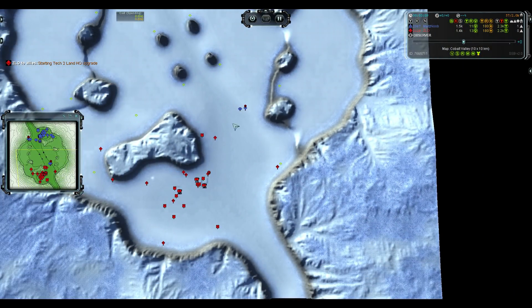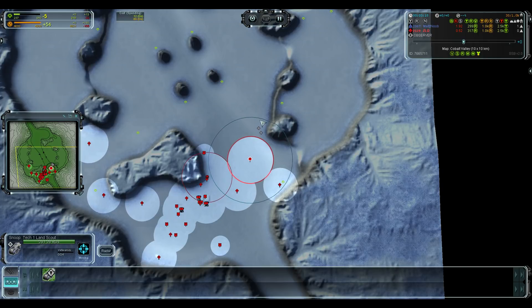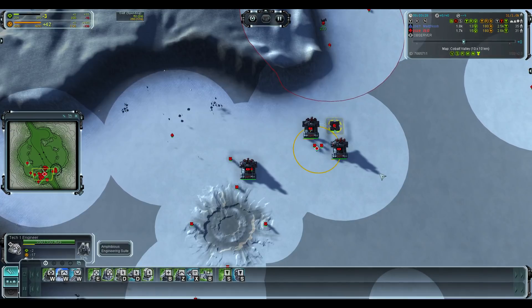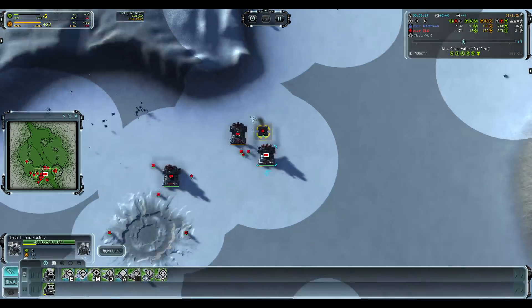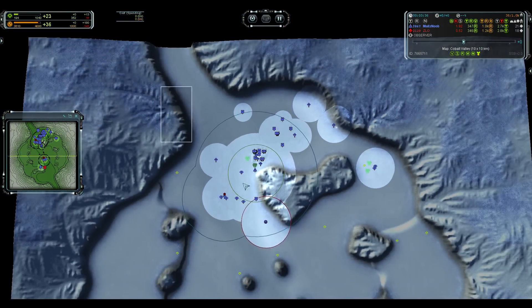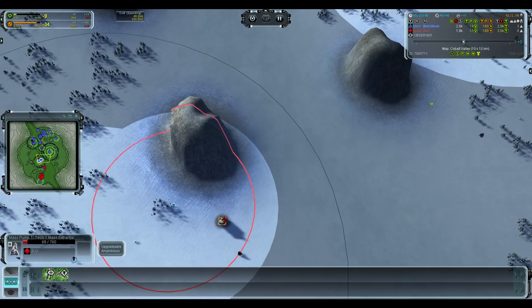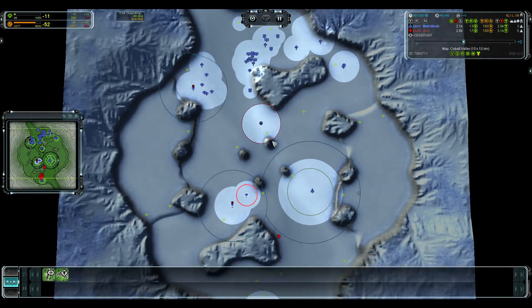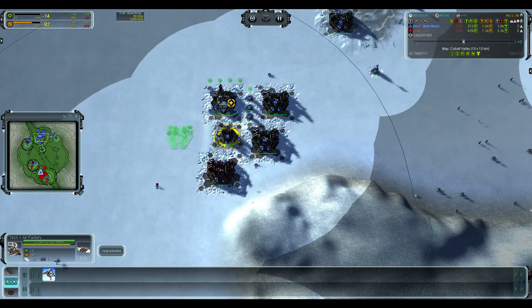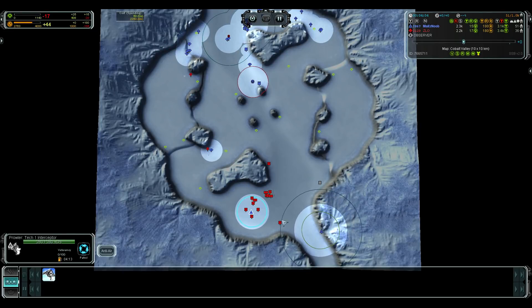The scout is looking to see where the lab is going — microing the landscape, he sees the lab and knows exactly where it's going. Some power overflow from Zlow. He's going T2 land already, very very fast T2 land. He's also assisting that factory. Mites is just going to stay on T1 spam as you'd expect. A lab just finishing off this semi-built mex, and we have the air factory — first thing out is a scout and an interceptor, which is interesting. I think he went third air.